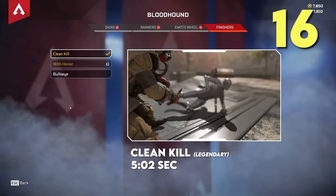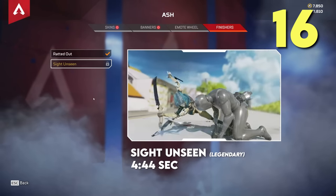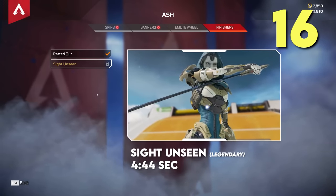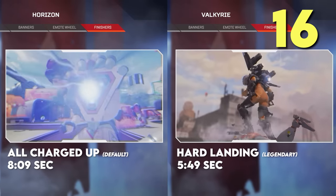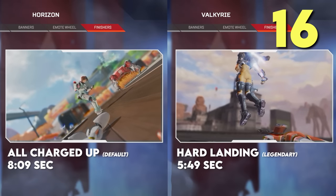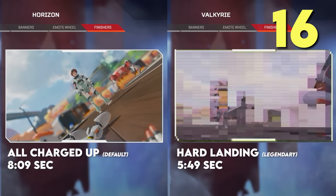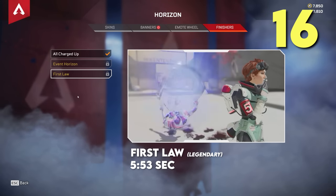Not all finishers are created equal — some are significantly quicker than others and are therefore technically pay-to-win. They differ between legends and between default and legendary options. There's over a two-second difference between Horizon's default finisher and a legendary Valkyrie option. Horizon does have a legendary finisher that takes six seconds as well, which is worth unlocking if you're maining her, since two seconds is a lot in-game.